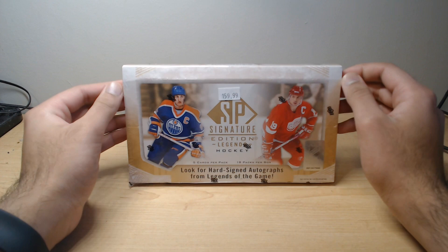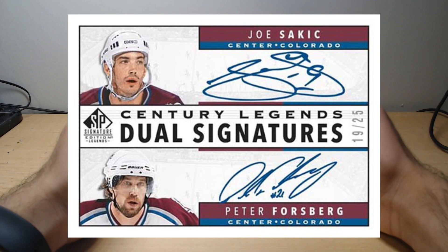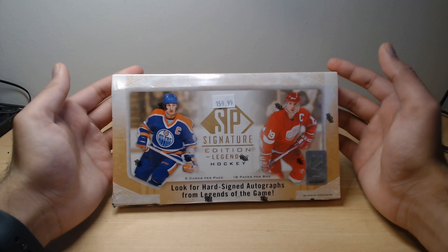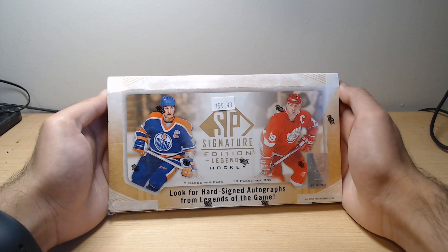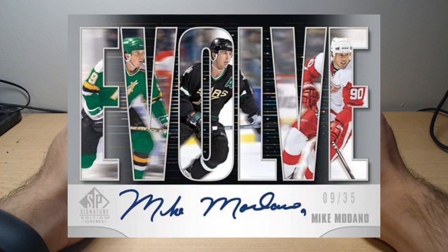They get rarer and rarer. For the autos and inserts, starting off with the autos, we have 97 Legends Signatures, Century Legends which consists of between 1 to 4 players per card, UD Canvas Legends which are a mix of both base and auto. For other inserts, we have Decagons which is a die-cut, Evolve, Behind the Boards, Dominant Digits — which we should see at least 3 of — and Life After Hockey.